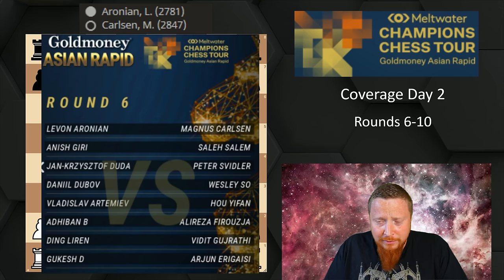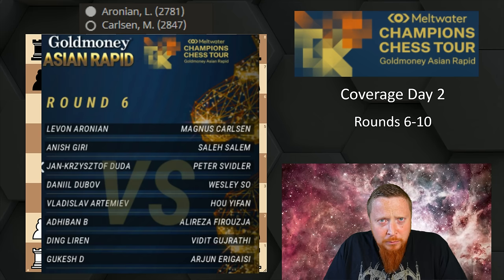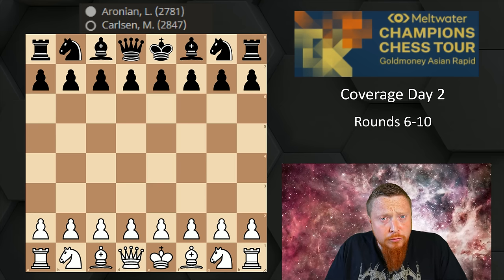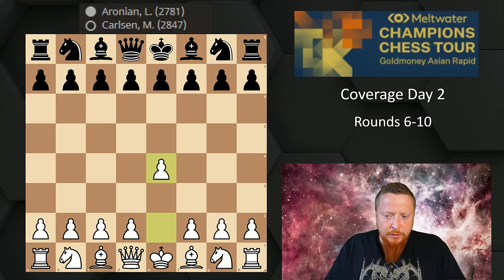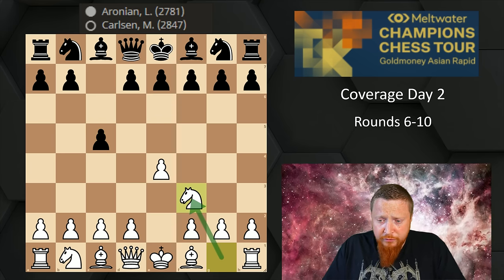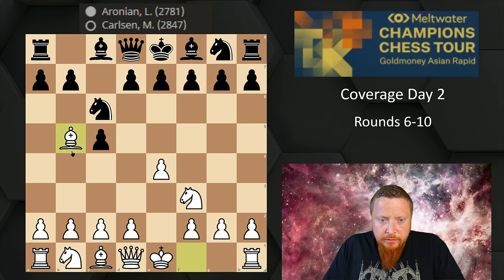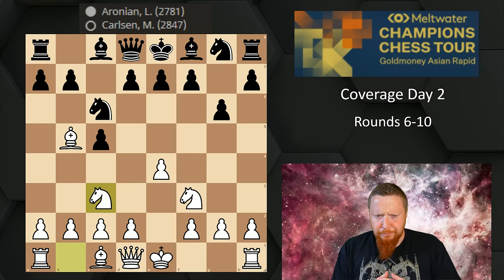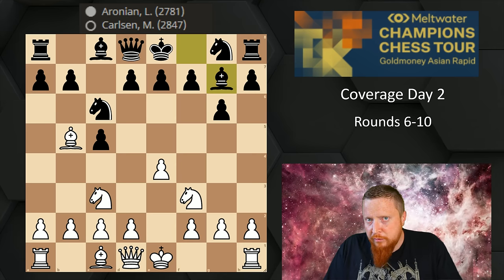There was a nice battle between two veteran players, Lev Aronian and Magnus Carlsen. Lev started to play really well again, which is great to see — he's always been a legend. Let's dive into their round six game. Magnus played the Sicilian and followed normal theory for a couple of moves: knight f3, knight c6, bishop b5, g6 — Magnus's preferred line — and now knight c3, then a very simple move, d3.